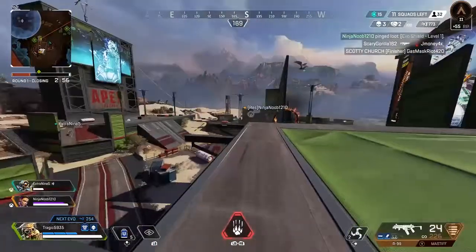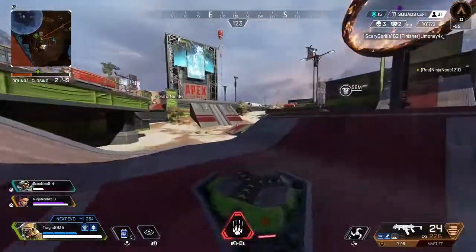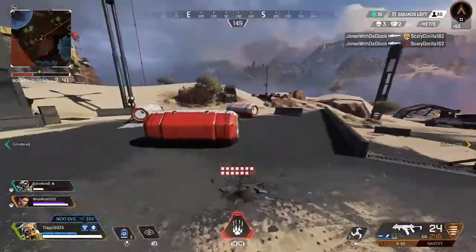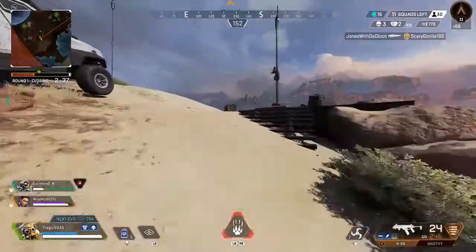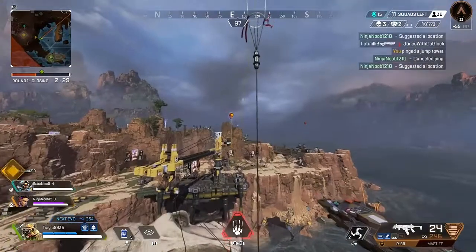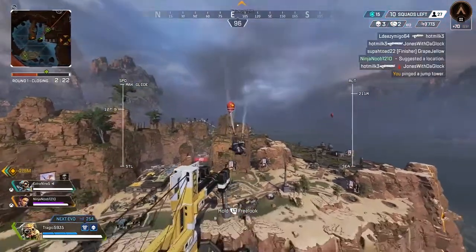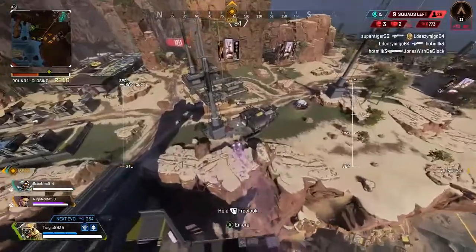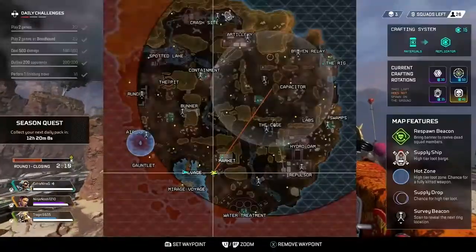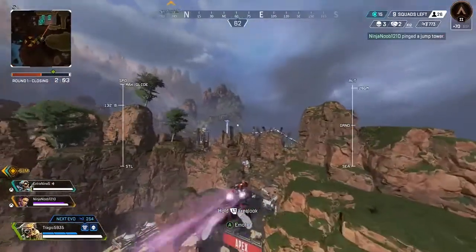Here's something important: we got the fight but we continue to loot instead of rotating, and you'll notice the circle is on us — it's really screwing us over right now. If you notice that map, we are far, far from the circle. In gold or plat lobbies, it would have been over. We would have never gotten to endgame because there would have been a team right at that circle ready to gatekeep us. We use the jump tower and continue rotating into the circle — these jump towers are everything.